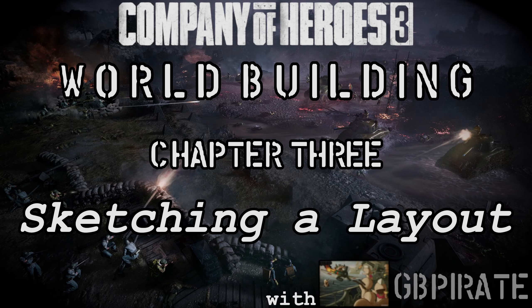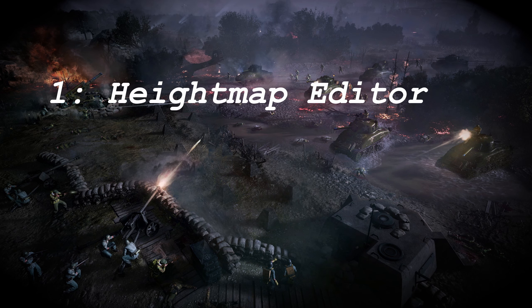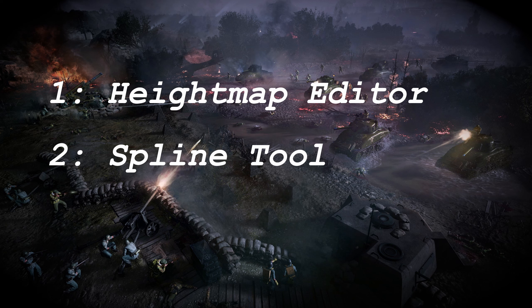Hello everyone and welcome to the third chapter of my scenario editor tutorial for Company of Heroes 3. In this chapter, I'm going to go through the tools that I use to help sketch out the layout for my map. I'll be using things like the height map editor, the spline tool, and the color map.